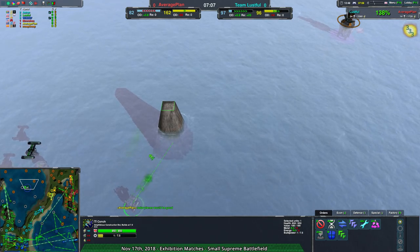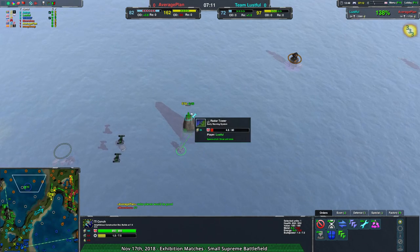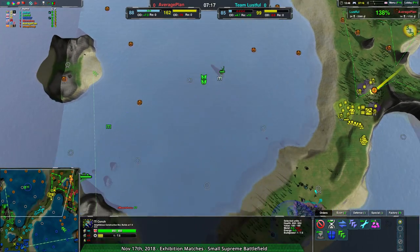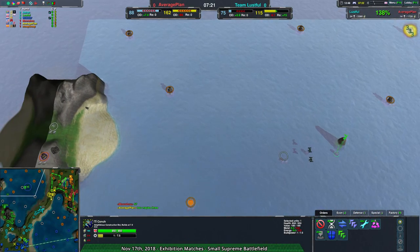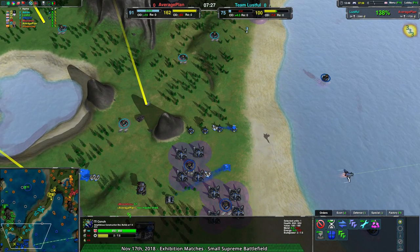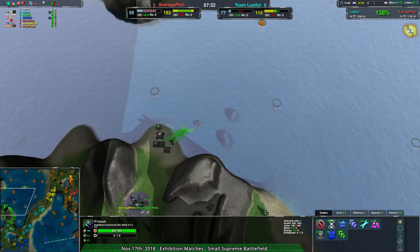I want to know what this Conch is up to — it's building a radar tower. I thought radar could be built in water — yes, radar can. Building it raised up is to avoid getting hit by any amphib units. That's clever. It makes more sense in 3v3 when you have the economy to pull it off without draining too much. Really clever idea.